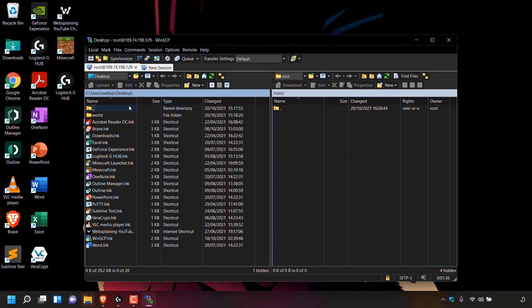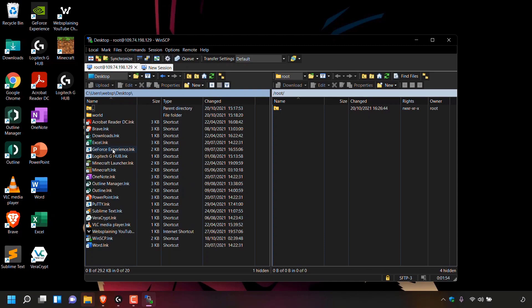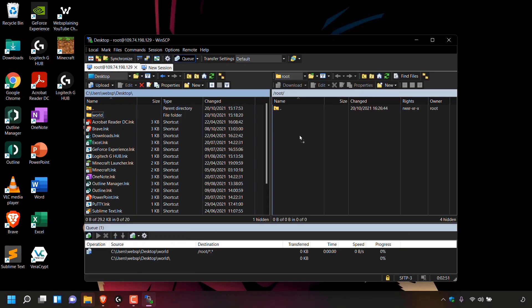On the left-hand side, if you're not currently on your desktop, navigate to the top and look for the folder with the two dots and double click on it, then look for desktop and double click on desktop. Once you're here, look for the world folder which has all your Minecraft single player world files. To upload your world folder onto your Linode server, simply left click on it to select it, then left click, hold, and drag it into your Linode server on the right-hand side, then let go and the world folder will begin uploading.